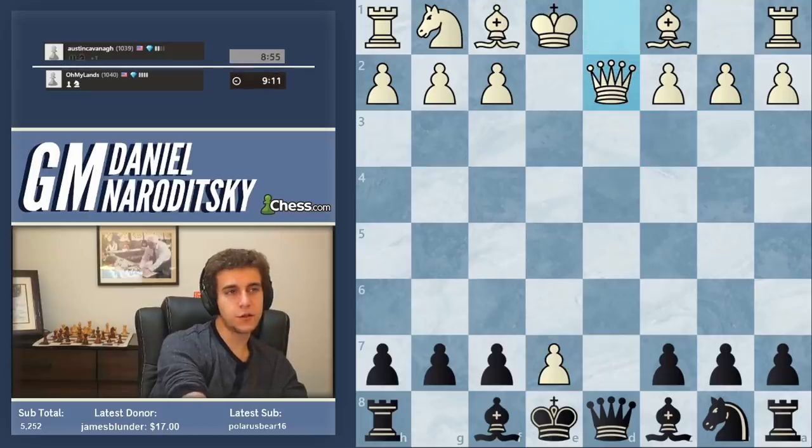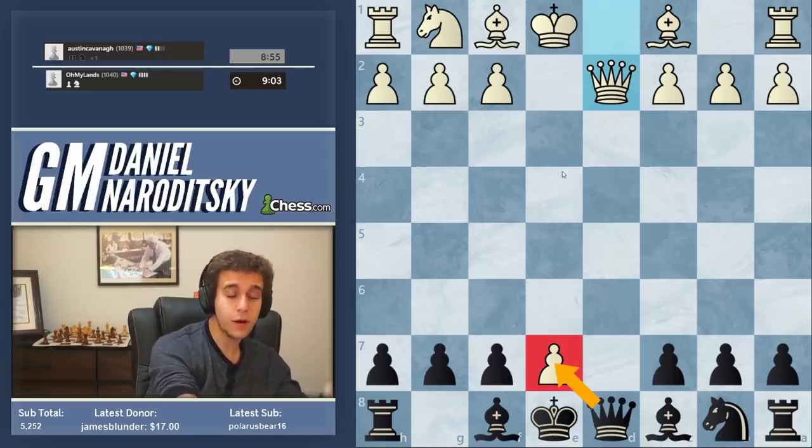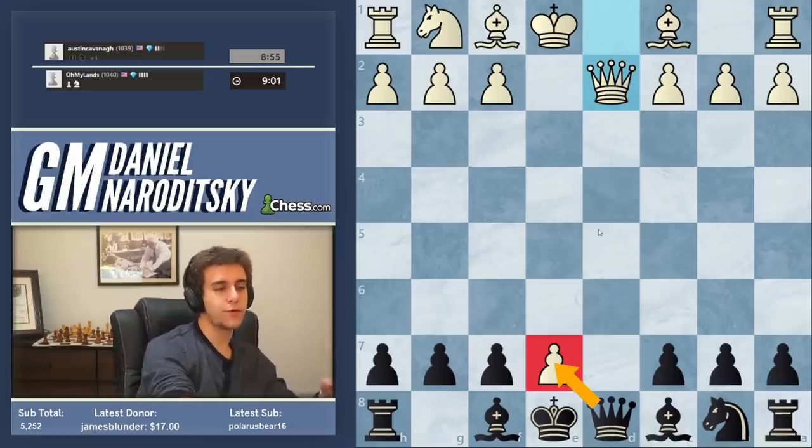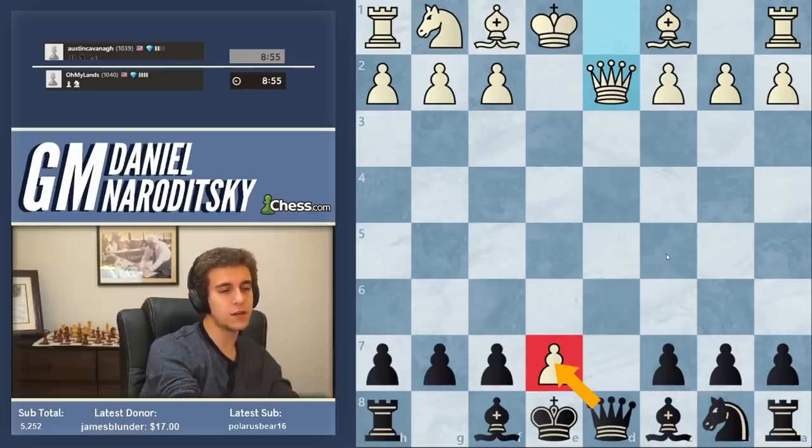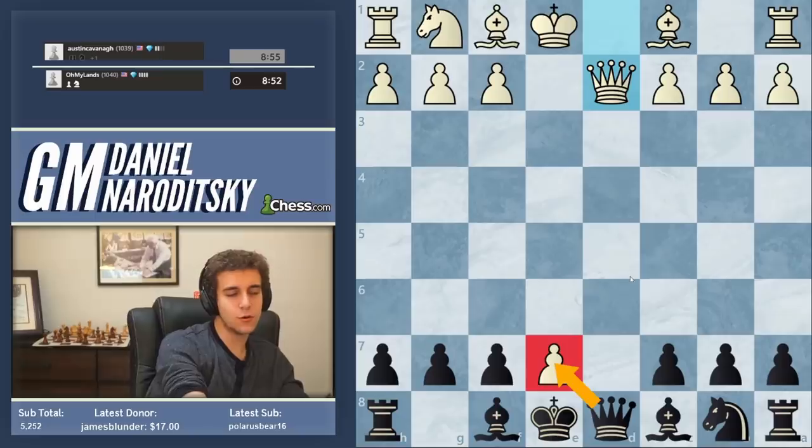If you're attuned to these kinds of ideas, it'll be natural. Some of you might be attracted to the possibility of taking the pawn with check, but making moves just because they pose a threat or are delivered with check — that is a source of many mistakes. That should not in and of itself be a reason for playing the move. There has to be a secondary reason. And queen takes e7 is actually very detrimental to black's position.